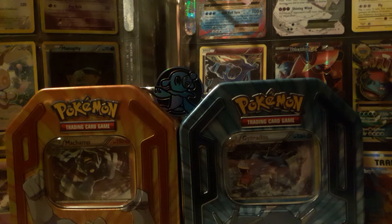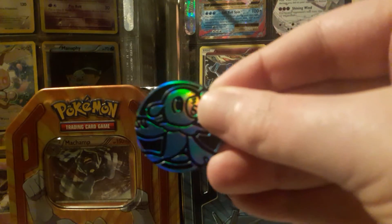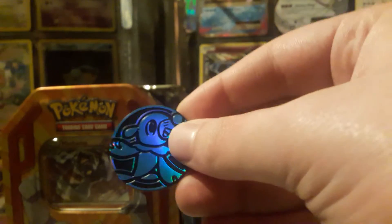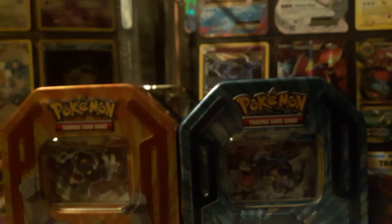To start, we have two tins from a collection that I don't think has a formal name — I'm sure someone can correct me — but I'm pretty sure it's just a random three-tin collection. Those three tins are the Machamp tin, the Gyarados tin, and the Gengar tin, which I wasn't able to get. Here we have my lucky Popplio coin — that theory hasn't been tested yet, but we'll see. We're gonna let the Popplio coin decide which tin we open first. Heads we open the Machamp tin, tails we open the Gyarados tin. Let's go — heads! Alright, we will begin by opening the Machamp tin.